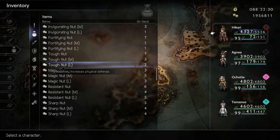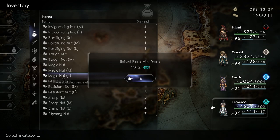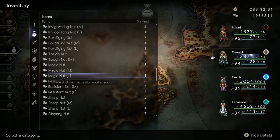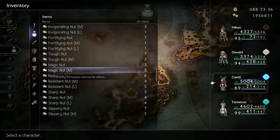You can spread your tough nuts out any way you would like. Next we have magic nuts which increase your elemental attack. You want to give these to either Temenos or Oswald as they are elemental based characters. You could also give magic nuts to Hikari as he learns several extremely good elemental skills through his learned skills talent. Kasti's elemental concoction also benefits from magic nuts.